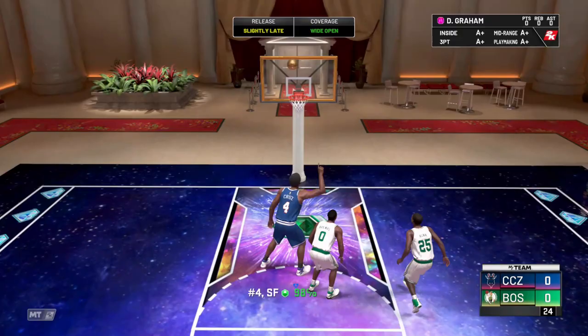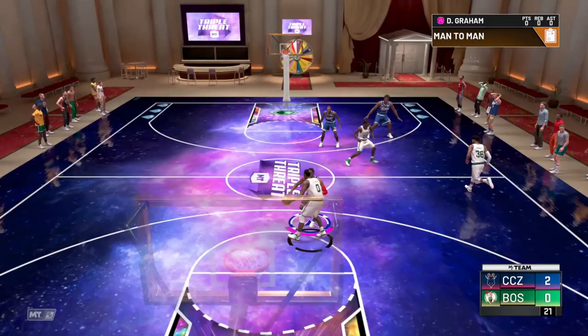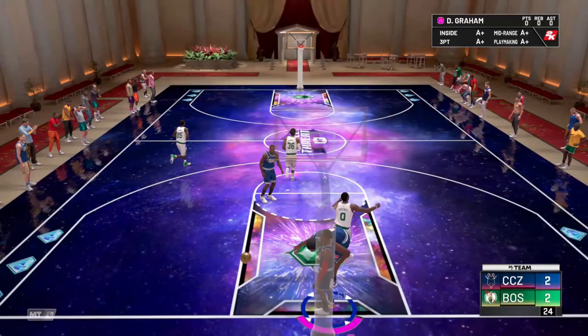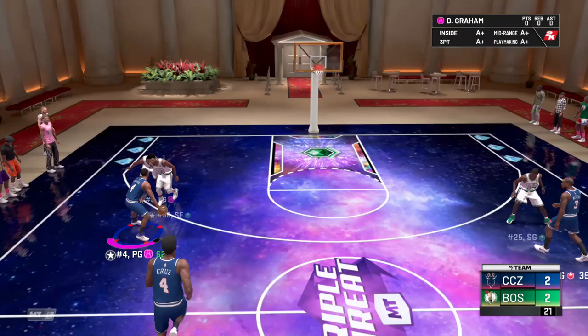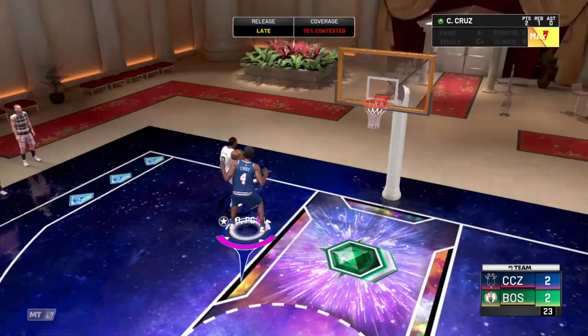Look how much smaller he is than Gilbert Arenas — he's not any shorter but he is not near as big. You can get away with using smaller cards, but these tiny little cards make it tough. We need to screen going this way, and look — he cannot dribble enough to get open. This is why this card is 35-40k MT, it might even be less by now, but there's a reason why this card is so cheap.